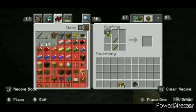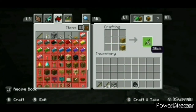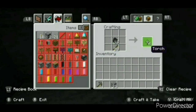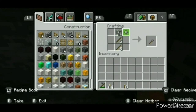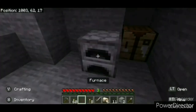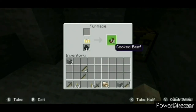Once the pickaxe breaks, I'll craft a replacement using cobblestone instead of planks to make a stone pickaxe. I'll craft some more sticks and combine them with coal to make torches. Then grabbing two sticks and a cobblestone I'll make a shovel, and swap one stick for cobblestone to make a sword. I'll also craft a furnace if I didn't take one from the village, and fill it with coal and raw food.